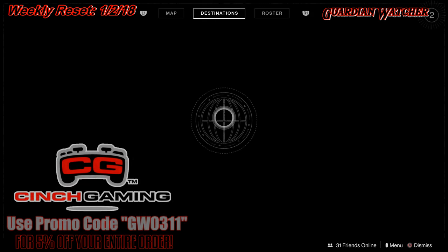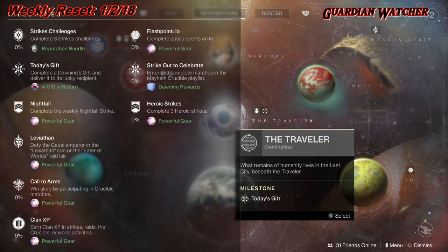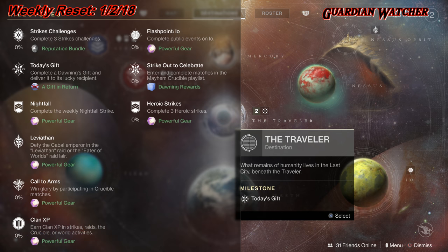When it comes to the weekly reset, we are going to start with the milestones. We have Strike Challenges, which we need to complete three Strike Challenges. Today's Gift, which we need to complete a Dawning Gift and deliver it to its lucky recipient. Then we have the Nightfall — this week's Nightfall is Garden World, and you only do this Nightfall if you have the Curse of Osiris expansion.